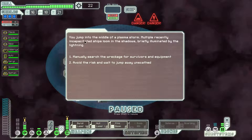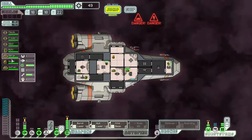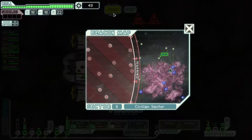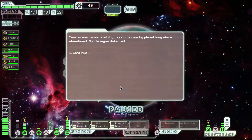You jump into the middle of a plasma storm. Multiple recently incapacitated ships loom in the shadows, briefly illuminated by the lightning. Let's manually search the wreckage. While the crew is searching through the wrecks, two hulls crash into each other, breaking the crew's tethers. You have no time to react as someone is knocked away, floating helplessly into the gaseous clouds. We've lost a person. We've got three humans, two engies, one slug, one mantis, one rock — oh, it looks like we lost our rock crewman. That's too bad, I liked him. Now we don't have a full crew complement.